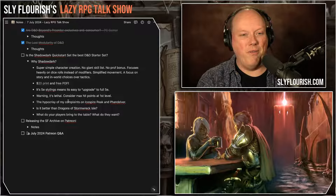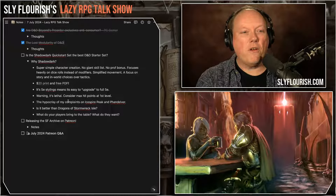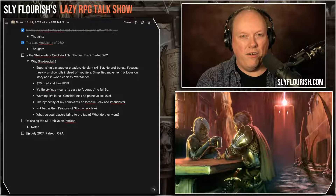Shadowdark doesn't have a proficiency bonus — it's far easier. Shadowdark focuses heavily on the die roll and less on modifiers. You don't add modifiers for damage, for example. You just roll the die and that's the amount of damage you do. Roll a D8 — that's how much damage you do. Super easy to teach people how that works.